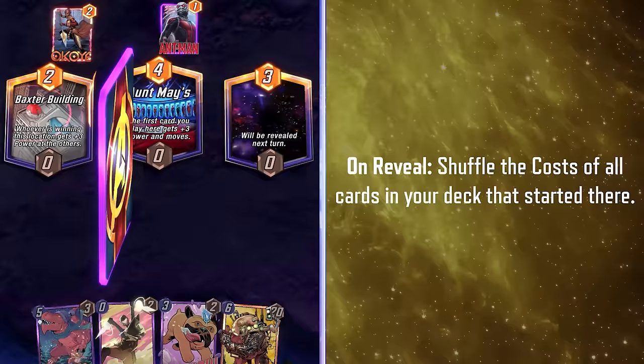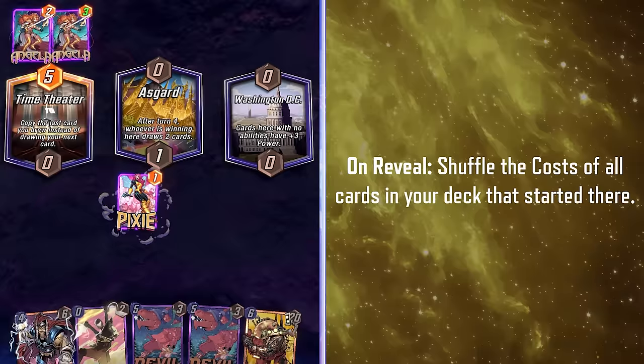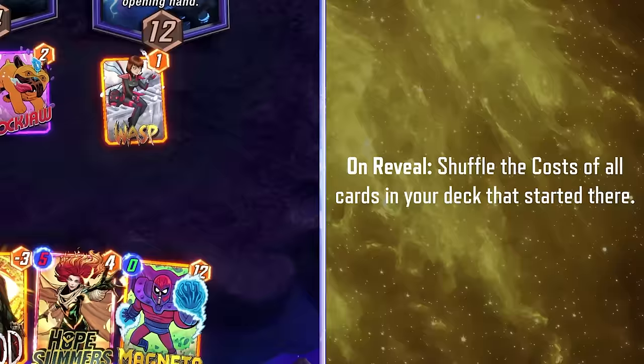Pixie is a gifted teen mutant who can not only fly, she's also quite adept at casting spells. In Marvel Snap, Pixie casts a spell to shuffle the costs of all the cards in your deck. You're going to want a mix of high and low-cost cards to take advantage of Pixie's ability. A zero-cost Magneto is basically highway robbery. She's with both the new and uncanny X-Men, technically.